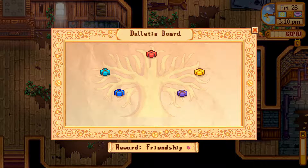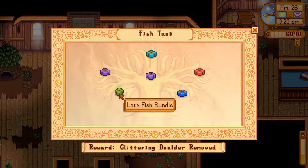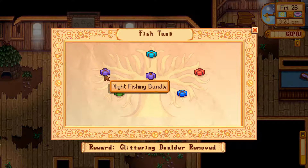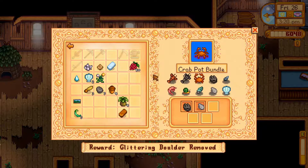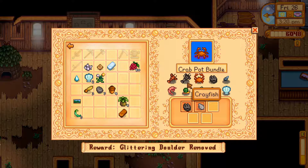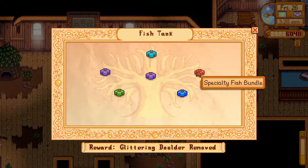Overall the Bulletin Board is kind of fun. Sturgeon requires summer. Bream we should be able to get anytime. Walleye I think is summer as well. Shad and Tigertrout are different seasons. The three crab pots can potentially get us the three remaining shellfish to fill up that bundle, which will give us three more crab pots.